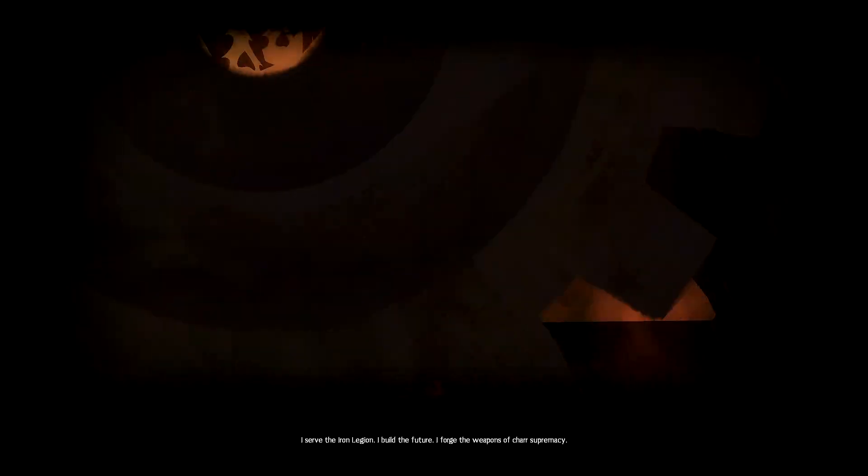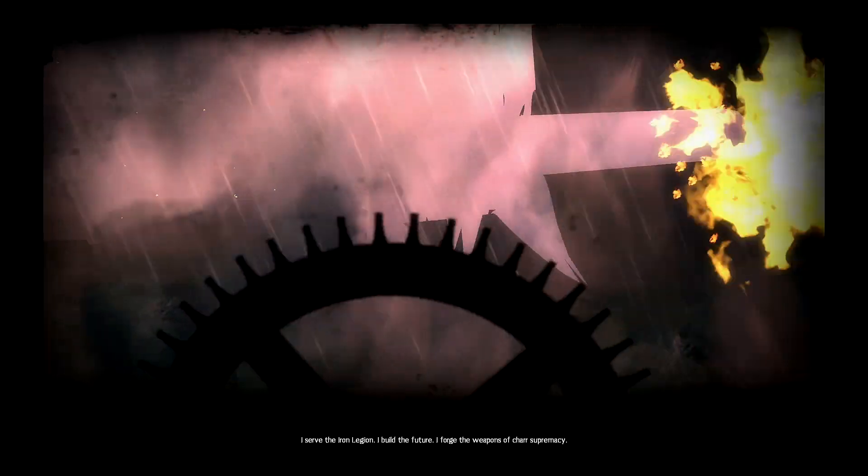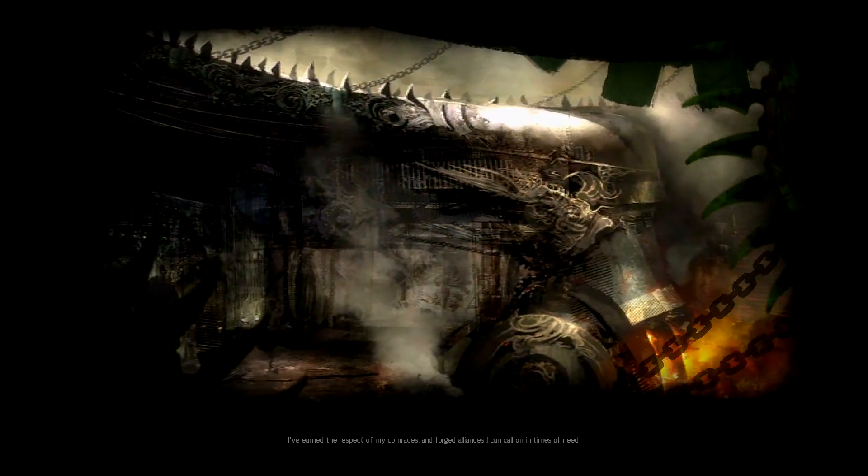Next you'll find a little square — these are Points of Interest. These are locations that can be discovered while exploring, and all you have to do is approach the point of interest to get the credit for them.